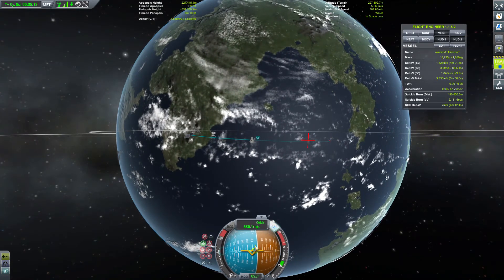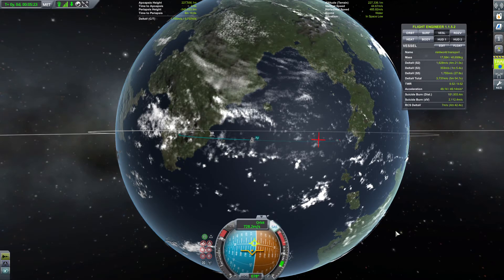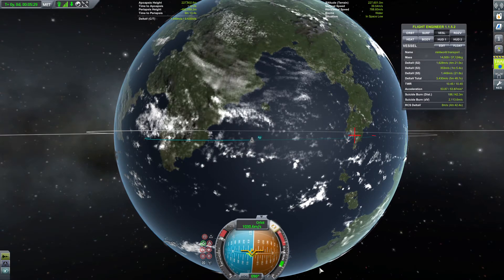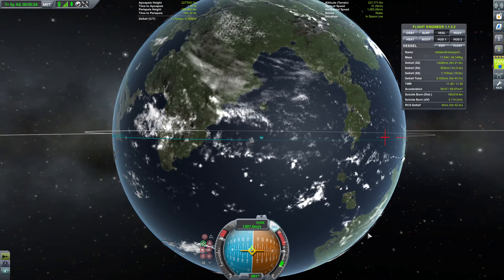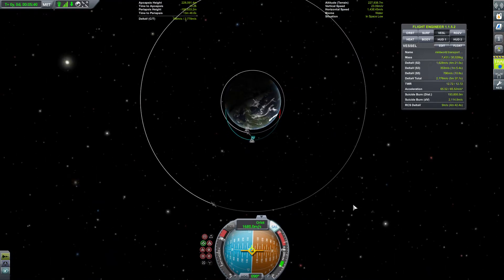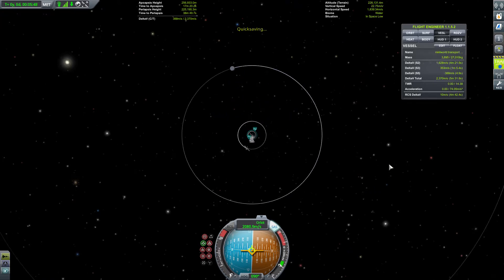So we kind of failed a little bit - we can try to do this. There, that works. So we are now much more equilateral. Orbit achieved. We shall now quick-save.